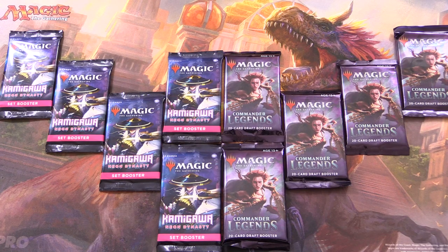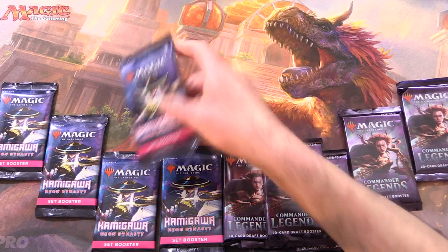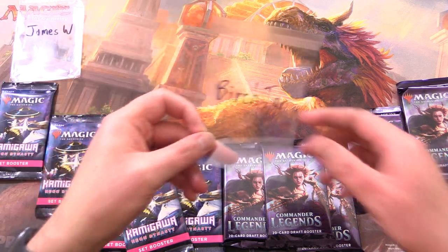Today on MTG Unpacked, it's time for an epic pack battle. We have Kamigawa Neon Dynasty versus Commander Legends. Leave your predictions in the comment section — which one do you think will reign supreme? And today's patrons, we have James W. and Birchtar.